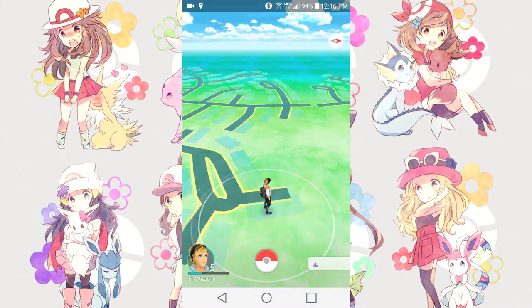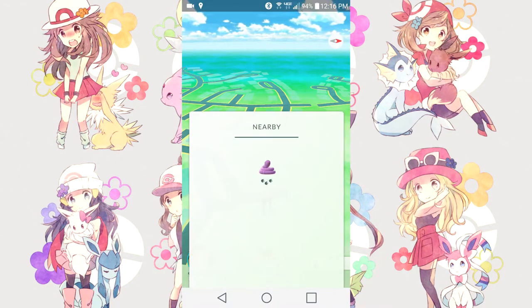That is one method on how to find Pokemon within your game, instead of just wandering around thinking that if you walk somewhere you'll find something. This is actually the easiest way to find something.